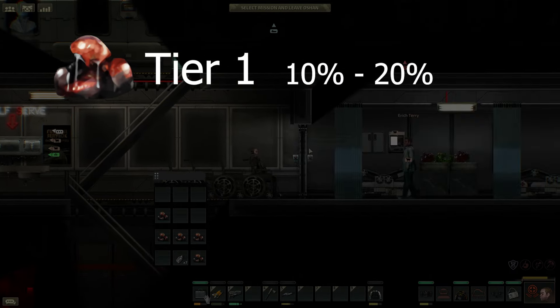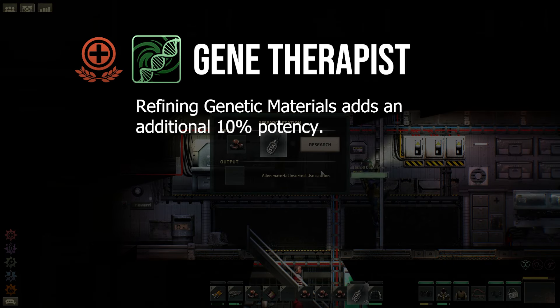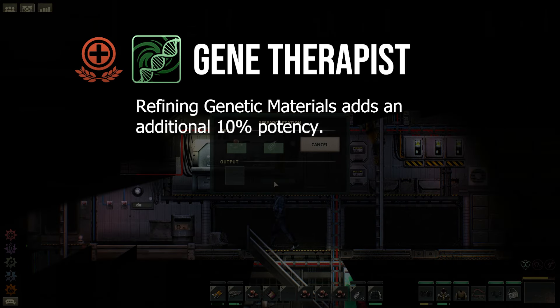With one stabilizine and one UGM you will need to refine both inside a research station. These are located at the different outposts throughout Europa as well as on some submarines like the Winterhalter. After the randomization of luck has been applied and your UGM is refined you will be left with a monster gene that has a percentage strength. If you have a medic with the skill gene therapist under the scientist tree then you will gain an extra 10% in a refined gene's potency.